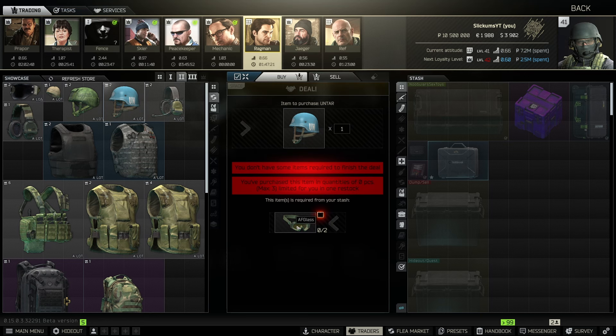At Ragman level two there's the UN helmet — same approach: buy the glasses from Fence, not the flea. Fence sells them for 2,836 rubles each; you buy two and then sell the helmet right back to Ragman for 17k. Also at Ragman level two is the LBT 3-day pack, which requires one Cordura — I craft these a lot. Throw the pack on the flea for around 40k; the Cordura costs about 12k to craft.